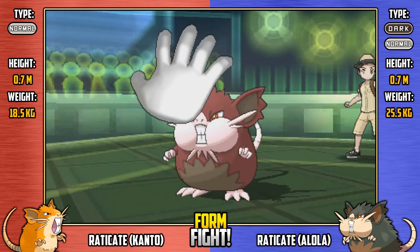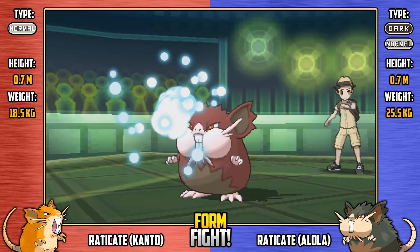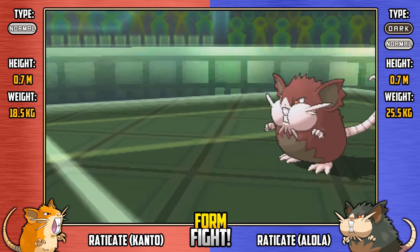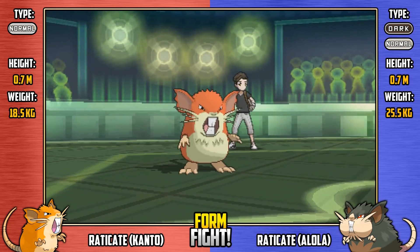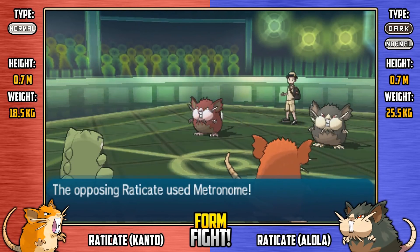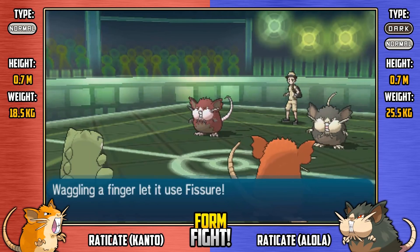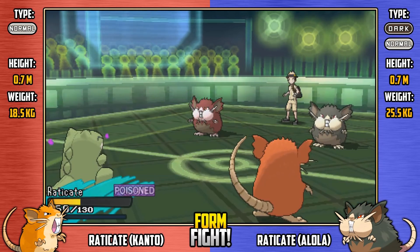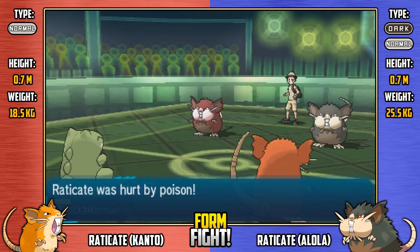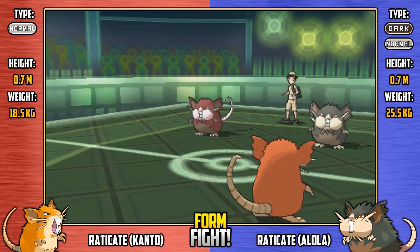Shiny Kanto comes out with Crush Grip — that's going to hit Shiny Alola. Almost knocked out Shiny Alola there. That was a pretty good move. It seems that Shiny Kanto, who's just had his special attack dropped, is really pulling the weight for the Kanto team. We see regular Alola come out with Fissure. If Fissure would have hit on Shiny Kanto, that probably would have been over for Team Kanto. We see the poison damage again.